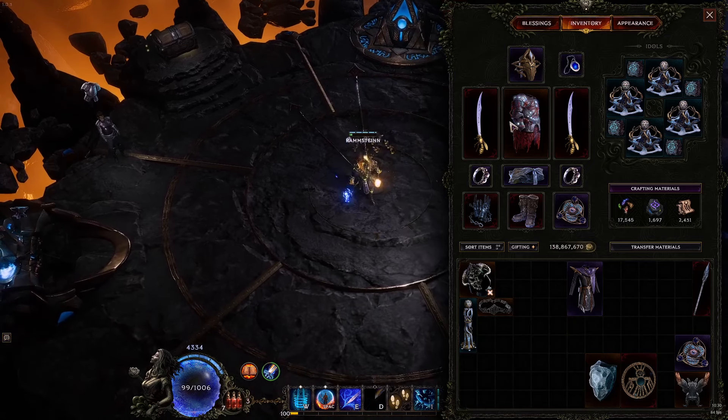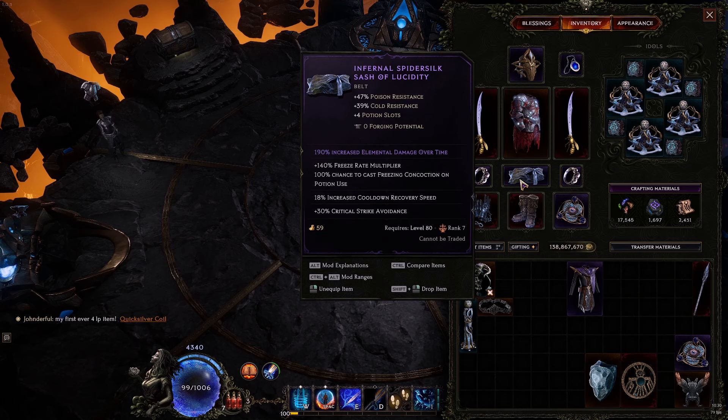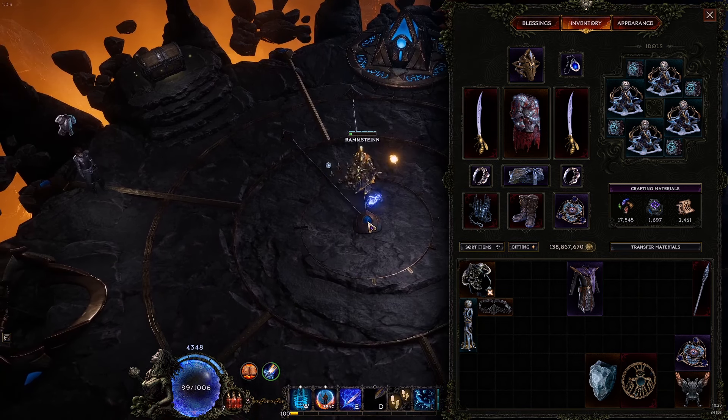We're nearing the objective - got the Frost Warden. Let's go kill him real quick. All right, pretty easy. Let's jump into a shade real quick.